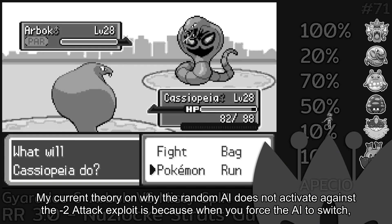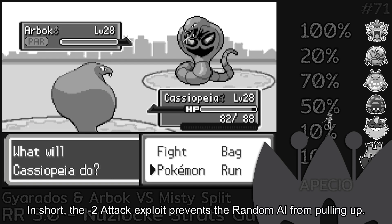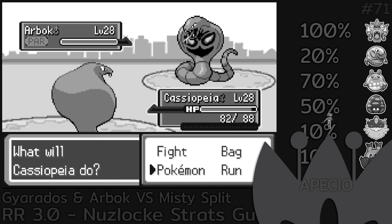My current theory on why the random AI does not activate against the minus 2 attack exploit is because when you force the AI to switch, it would reset the counter back to 0. In short, the minus 2 attack exploit prevents the random AI from pulling up.